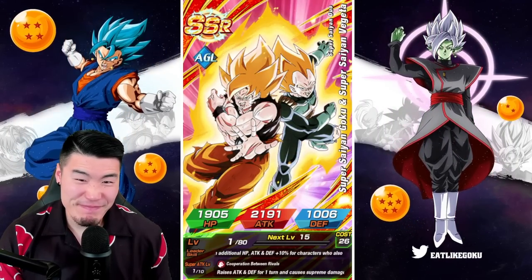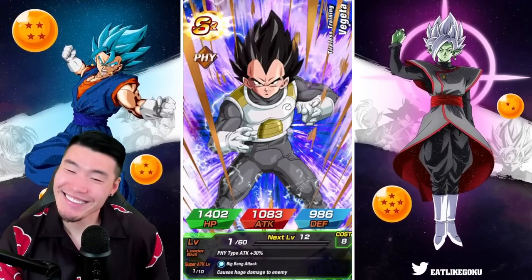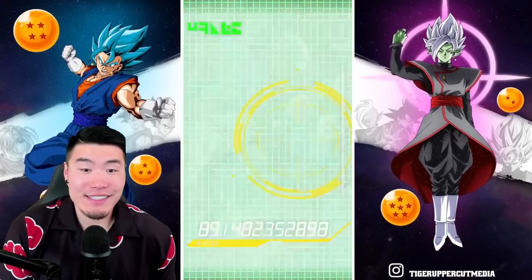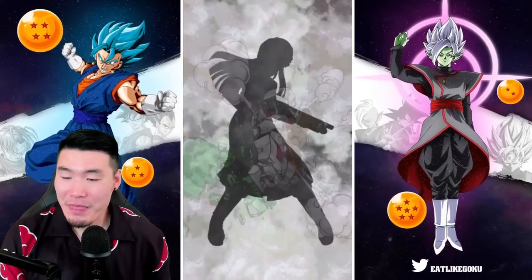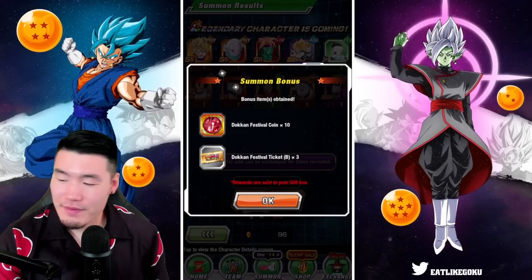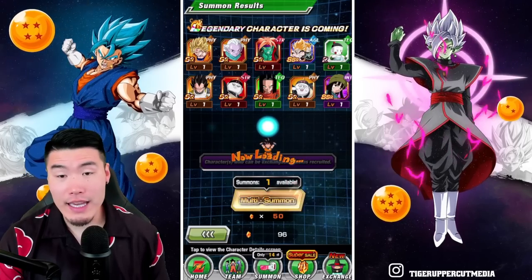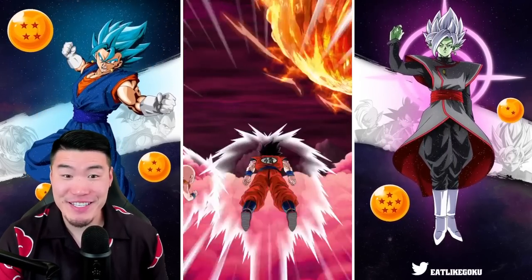I messed up — I should have been more specific. That's all on me, 100%. I should have called out GT Goku and Vegeta. Instead I said Goku and Vegeta, and we got Goku and Vegeta. The game was like, hey, we gave you what you wanted — you wanted Goku and Vegeta, so here you go.